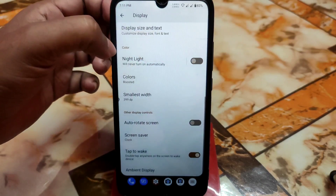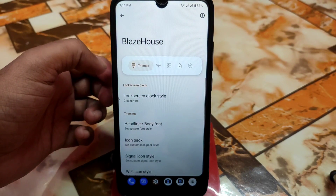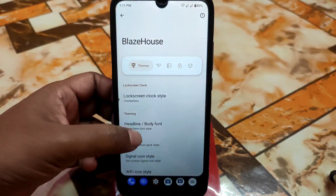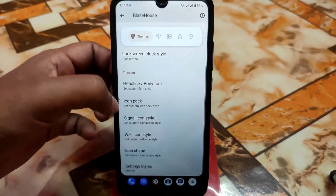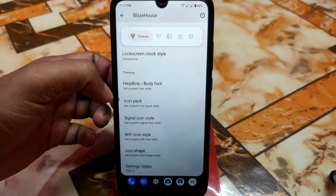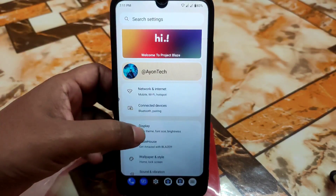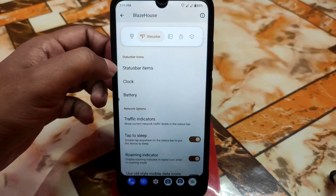Then we have the Blaze House, which is the customization hub. All custom additions are perfectly working. You can change the lock screen clock style, use collections, and custom fonts are added so you can use any of them. There are icon packs like Wi-Fi icons, signal icon styles, and system UI with both old UI and new UI options — let me show you the new user interface.